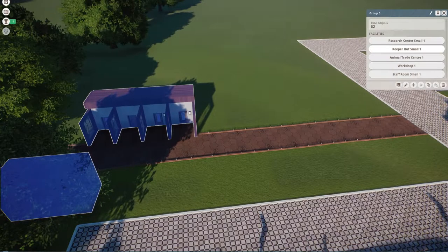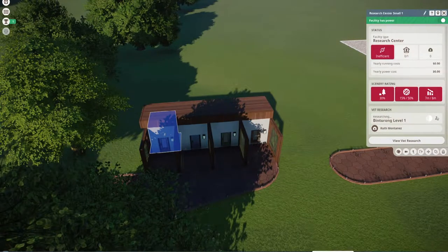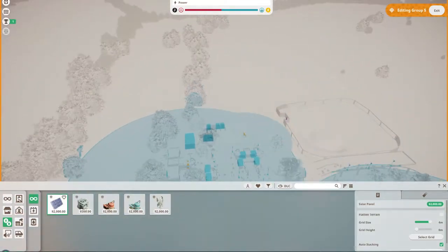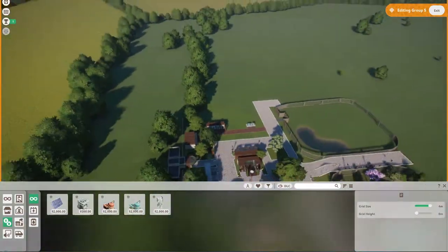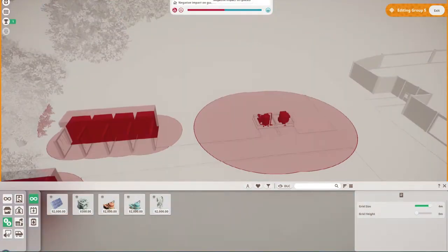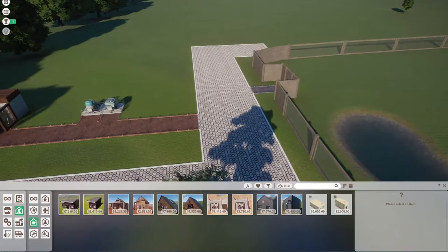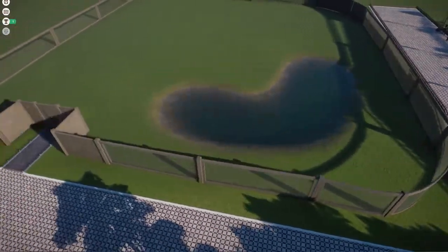I just created the base for the Indian elephant habitat and I'm going back trying to connect a power source. I think that's one of the hardest things to do in the game — figuring out where to place your utilities while also making sure they aren't too close to where your guests can see them, because they do lower guest happiness.